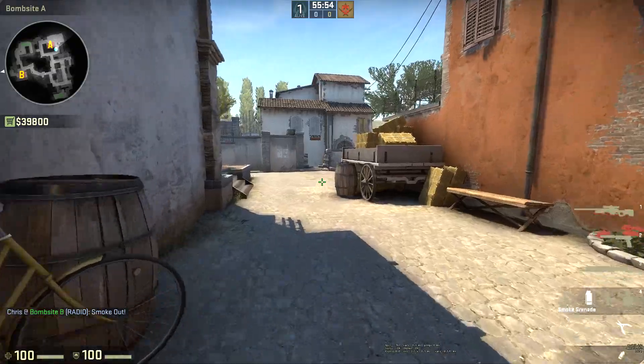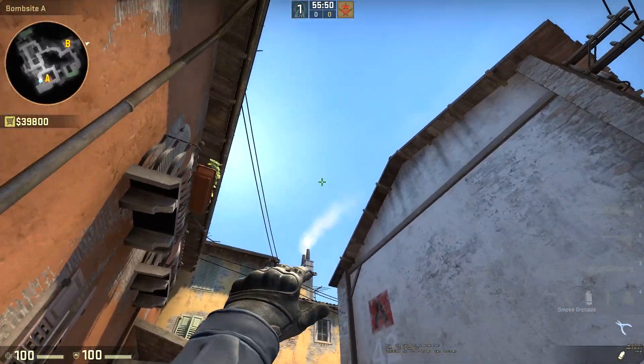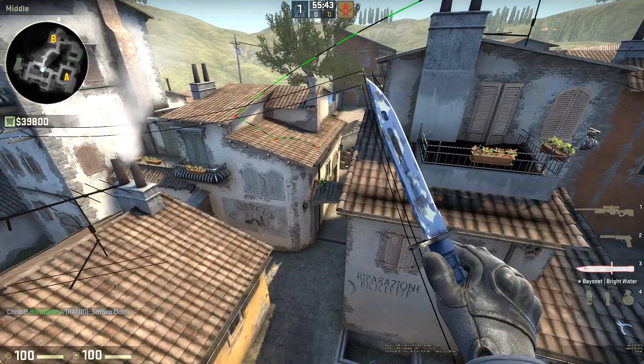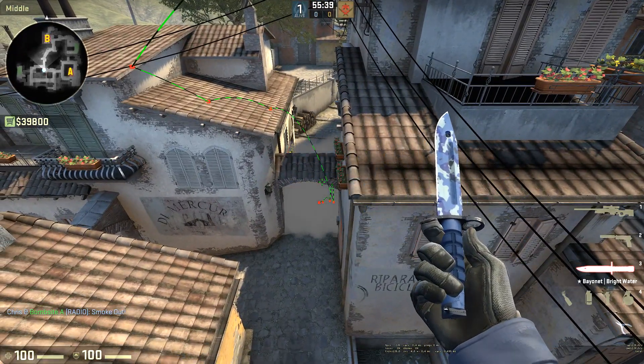I already knew a way to do this — I've known for about a month. A young fella called James showed me: you back yourself into this corner, aim up in the sky right here — it's a view model lineup, I'll show you in a second — run forward and just toss your smoke. That's going to hit the top of the roof, fall down into banana, and that's basically a perfect deep banana control smoke.